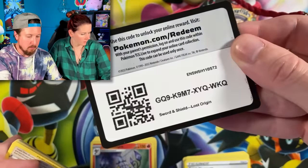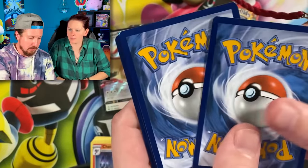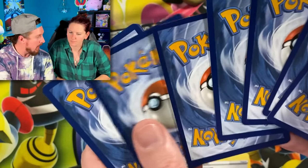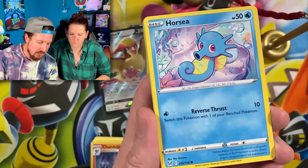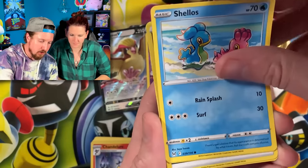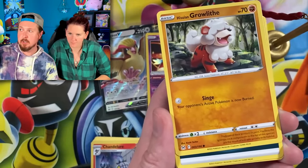I'm going to do the card trick right here because we're going to build up to that alternate art. Very dramatic. We got Lickitung, Horsea, Shuppet, Shellos — no alternate art. Growlith, energy, put that in the filing cabinet.